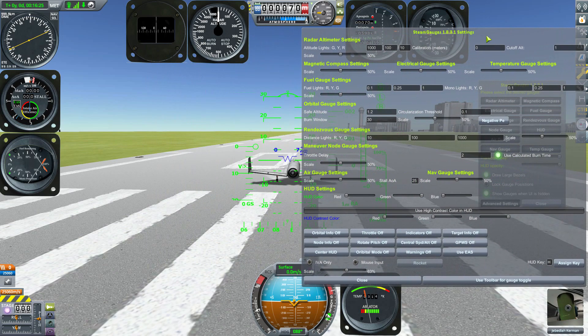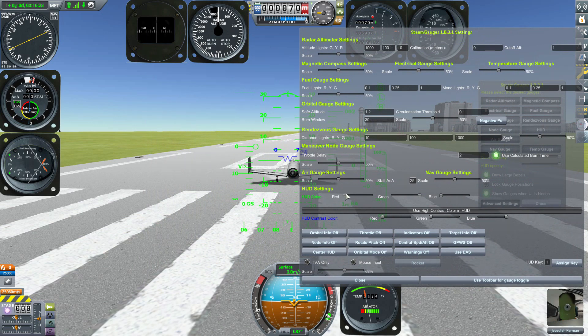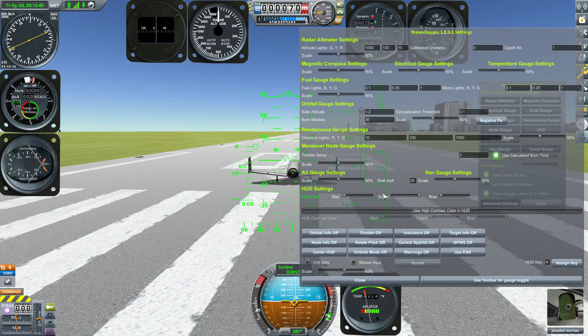The HUD has by far the most customization. First, you can change its full color — if you don't like the default green, switch it to whatever you find most visible using the sliders. There's also a central high-contrast element that can have its own individual color, adjustable by separate sliders, or set to match the main HUD color.